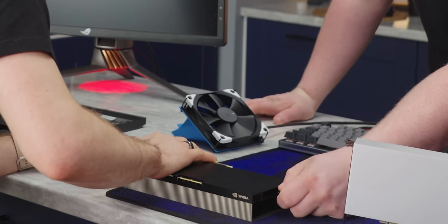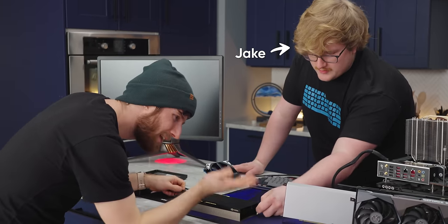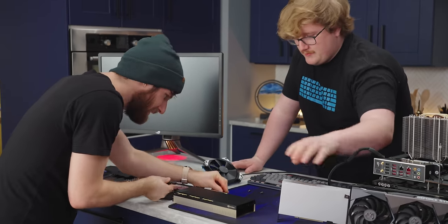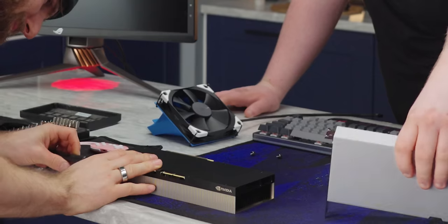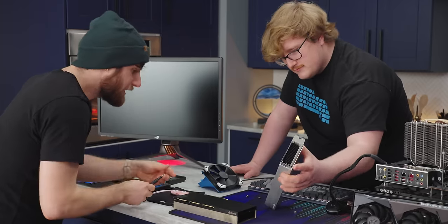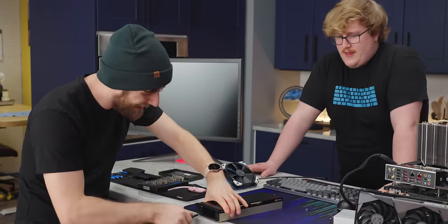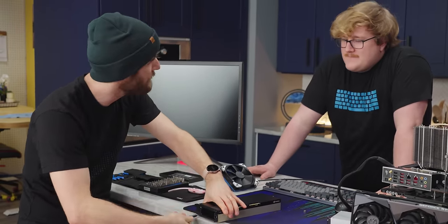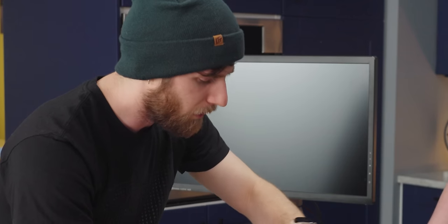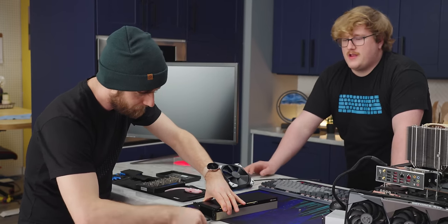Basically every part of this is identical to the CMP card inside — same clamshell two-piece design, no display outputs, fins look the same. The CMP card specifically didn't even contain the hardware for video encode. This doesn't have NVENC either — it's not fused off, it's just plain not on the chip, not on GA100. GA102, which is the 3090, does have it.